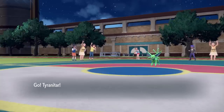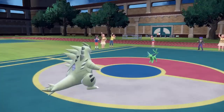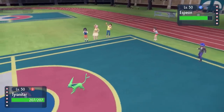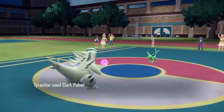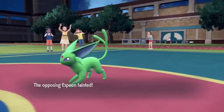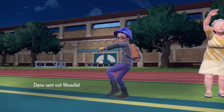Tyranitar is the lad that comes in, looking like Godzilla — a short king. This is Choice Specs special attacking Tyranitar, and Espeon expects a physical attack. You're looking at Tyranitar thinking it's for sure going to Earthquake or Crunch. However, through the Reflect, I don't give a shot — I go for the special attack, and Choice Specs Tyranitar logs its first clean kill.